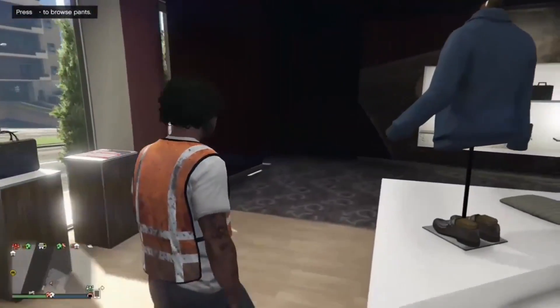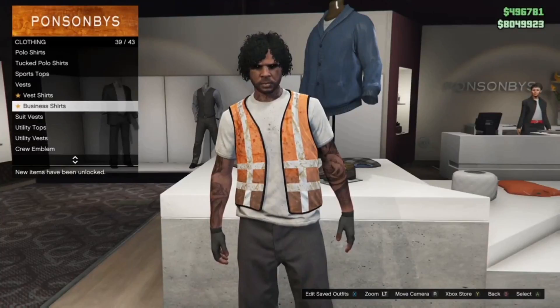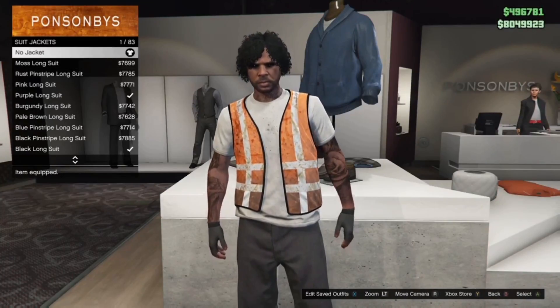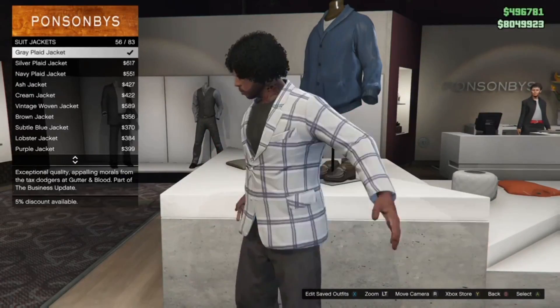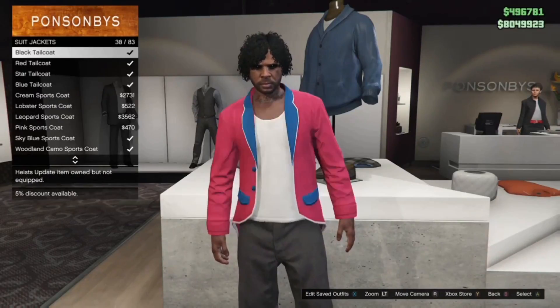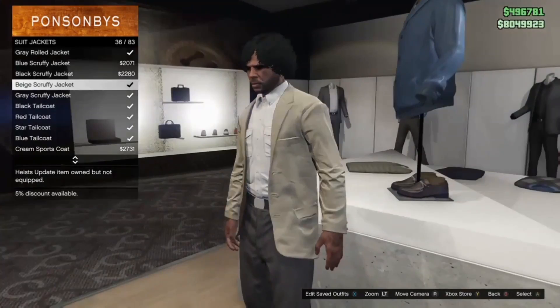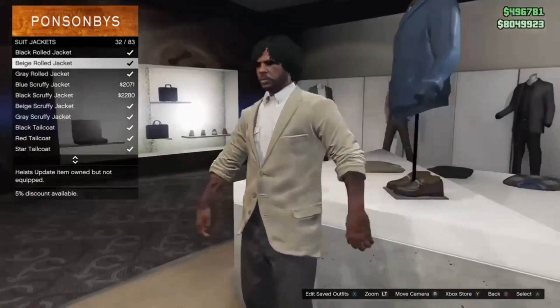After you equip the black work pants, head over to Tops. Go to Suit Jackets, then scroll up to Scruffy Jackets. You're going to be selecting the beige scruffy rolled jacket.